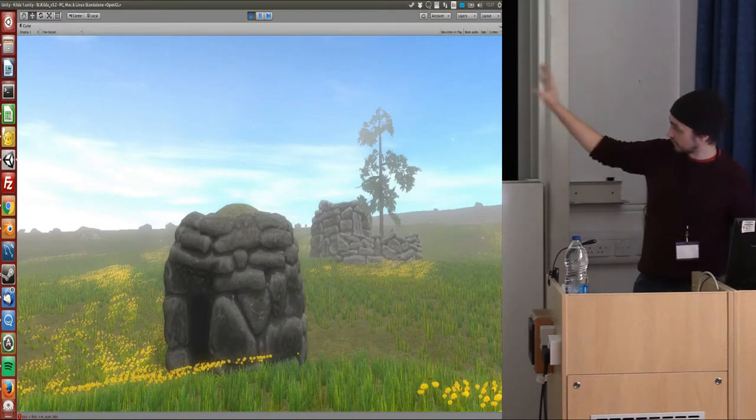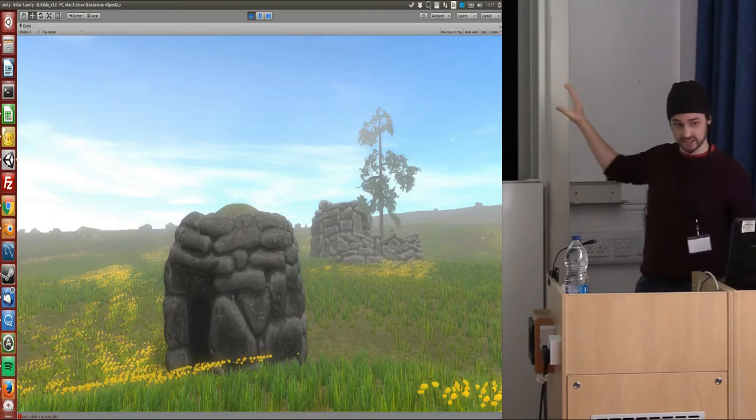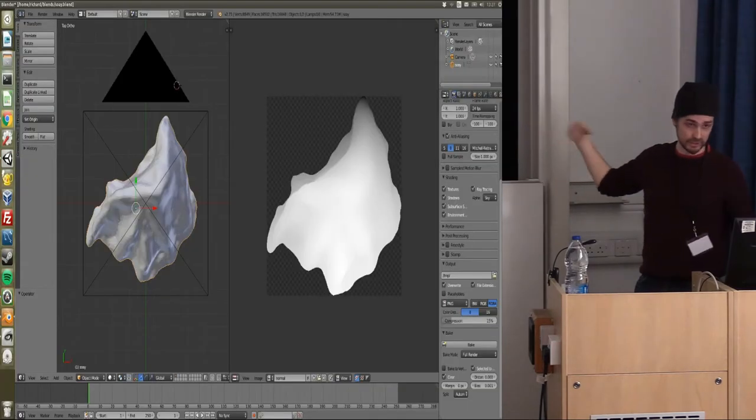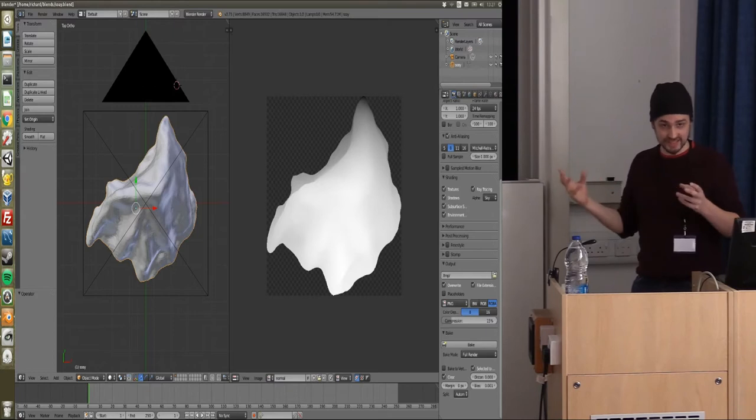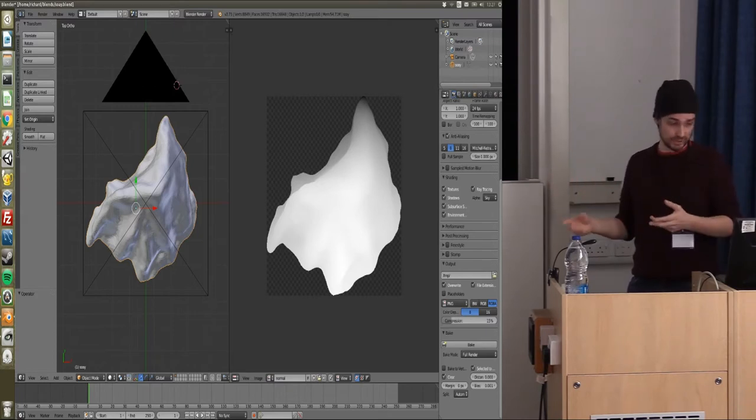This is what it looks like in game. Because it's low poly, it means I can put lots of these things in the landscape without affecting performance, because the whole aim is to get this available on the web browser so that people can walk around and explore remote places from the comfort of their living room.